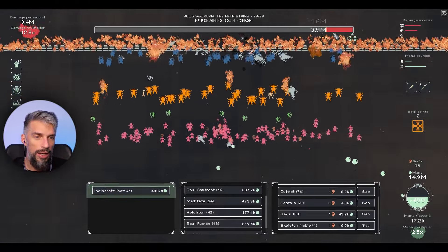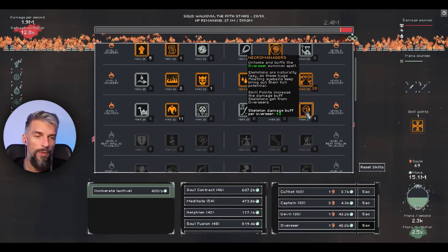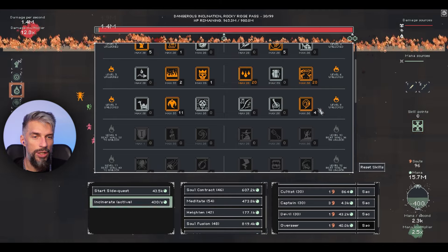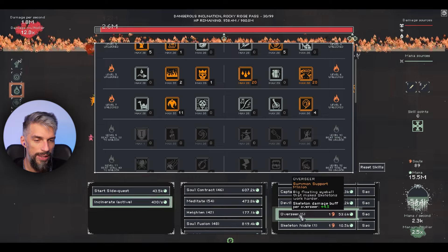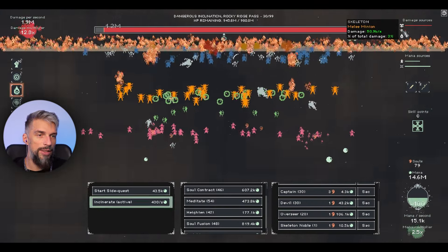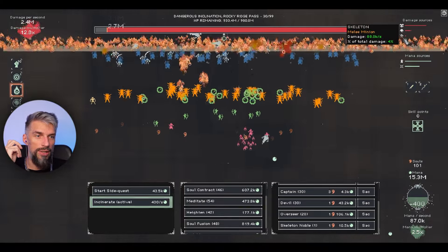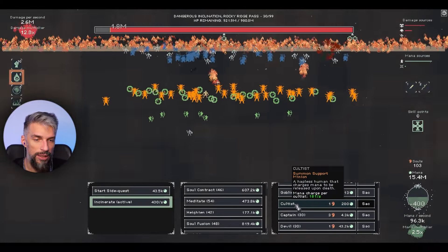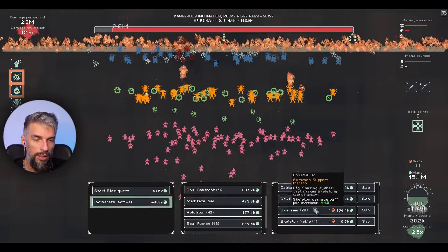The wall is going down at a steady rate. Interesting - we can buff skeletons with the Overseer. Maybe it's time to make a skeleton build. Let's get some necromanagers and overseers. Let's see how much they contribute towards damage. The skeleton damage is at the bottom - it's actually ghost damage. We have gas damage from killed cultists, and we are lacking those guys, so let's get more of them for the devils.